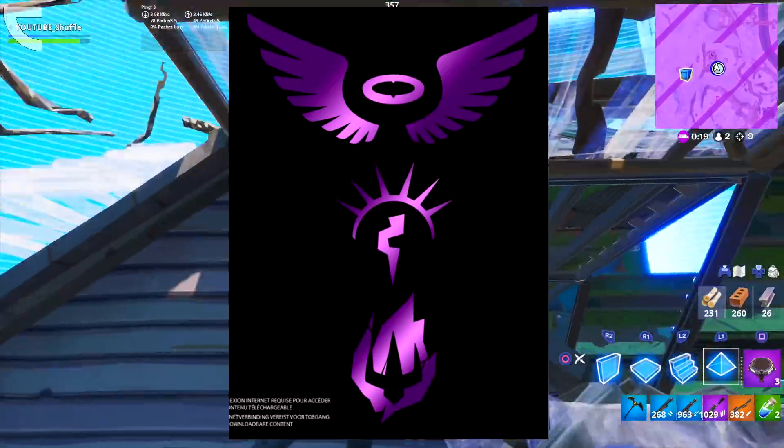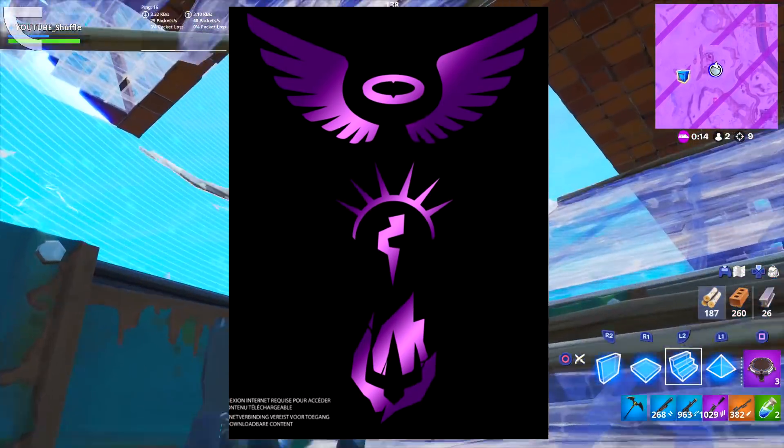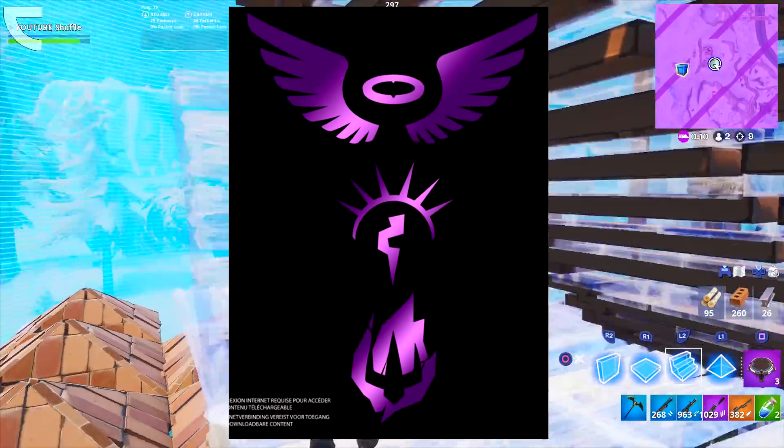Due to the cover, we can already guess 3 skins. Each logo represents one skin: the first logo stands for the Shadow Arc skin, the middle logo stands for the Dark Power Chord skin, and the bottom logo stands for the Molten Omen skin.